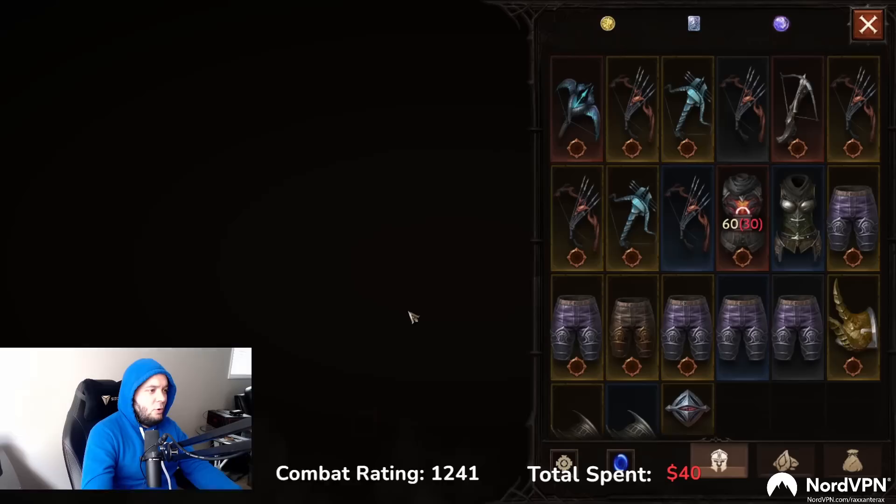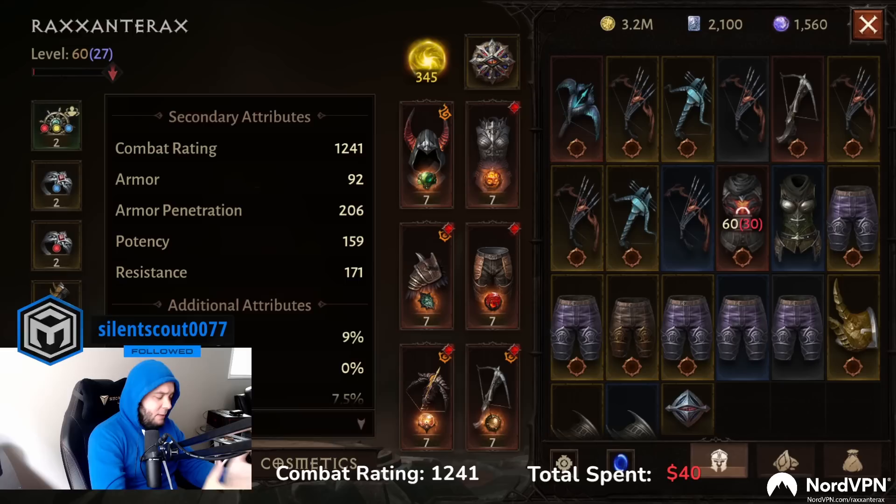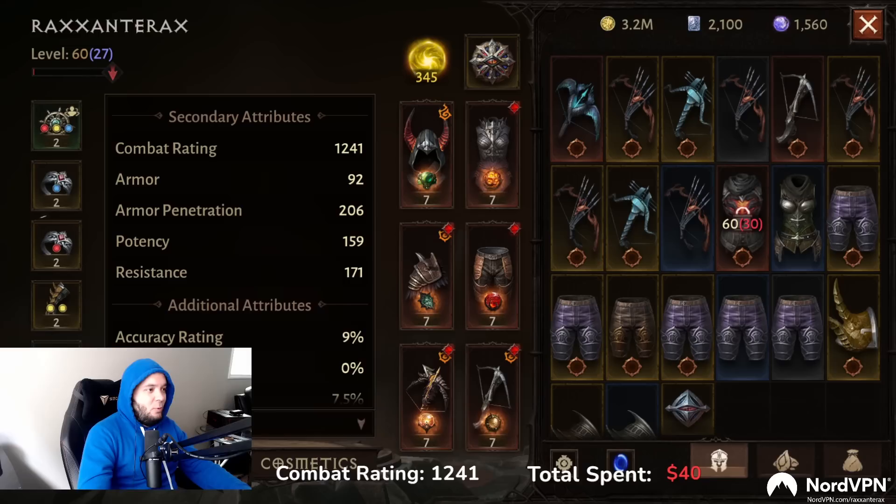Everything is capped, and the entire goal here is you want to raise your combat rating. Raising your combat rating is what will make you stronger. The first way is you find better legendaries — also pseudo-capped, because the first five or six legendaries that you get to drop in a given day have a very elevated chance to drop. When you start playing you'll see a couple of legendaries drop, especially when gambling or doing a little overworld farming. Once you get your six legendaries, the chance plummets back down to the normal rate, and it's very hard to find upgrades that way.